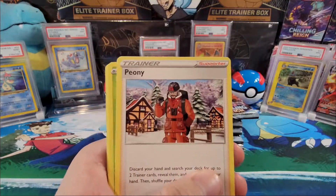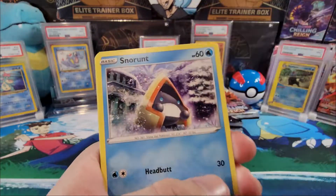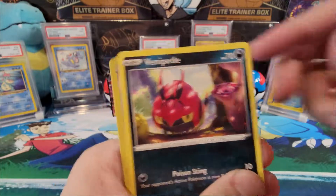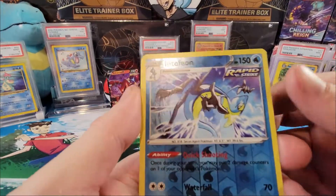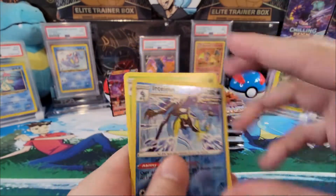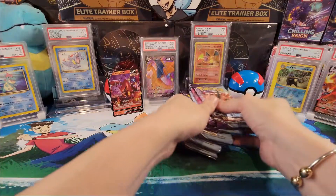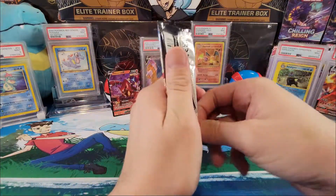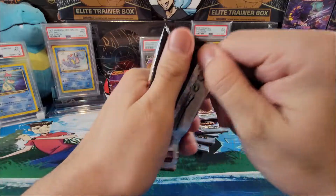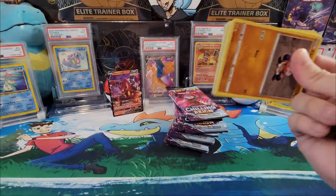Psychic energy, Dyna-Tree Hill, Spire energy, Peony, Grookey, Scorbunny, Aaron, Snow Runt, Venipede — reverse hollow — Inteleon, and a normal rare Serena. On to the next, we still have quite a few packs so I'm not worried about the right side. Let's see if we can get more pulls.